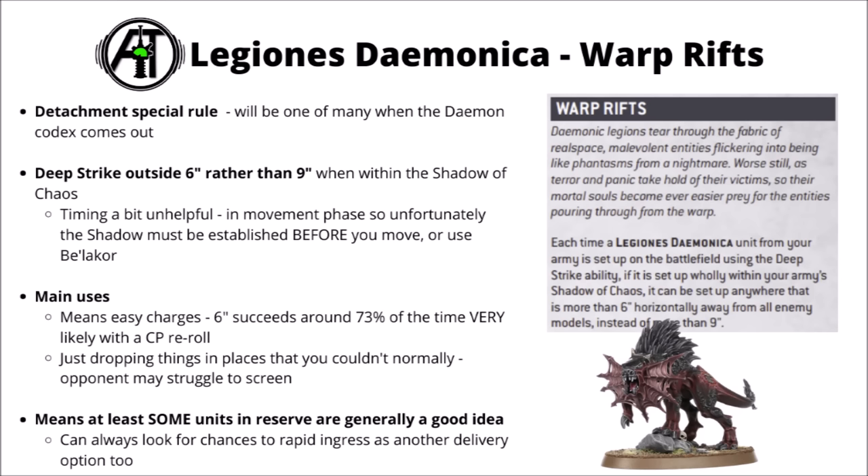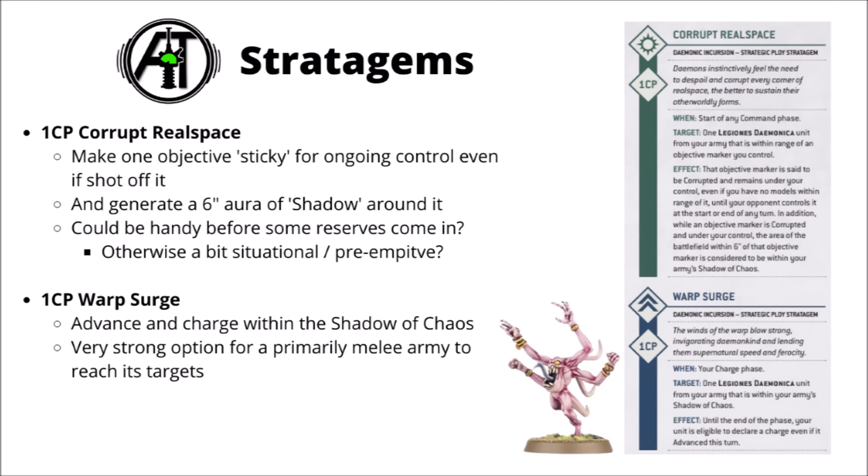The timing of the Shadow check is maybe a little bit unfortunate — it checks Shadow at the start of the phase, so if you didn't have it established in the mid-board before movement, you can't move units onto objectives, establish the Shadow, and then allow the close-range deep strikes. There are potentially other ways around that though, such as using Belakor or the Corrupted Objective stratagem. Being charged almost directly out of reserve with good reliability is very scary. A six-inch charge typically succeeds around 73% of the time, and it's very likely with a command point re-roll. It means an enemy unit could be entirely safe on one side of the map, and then suddenly be in combat with basically no chance to react.